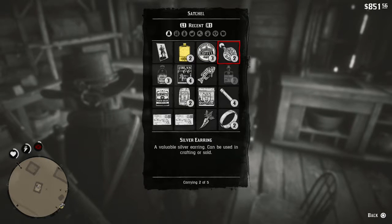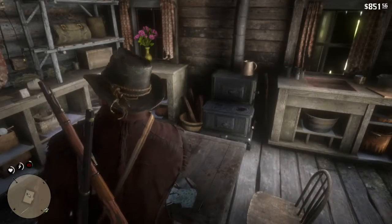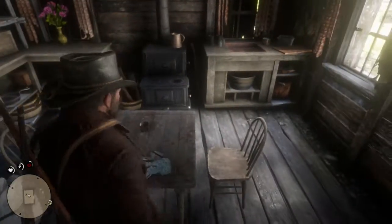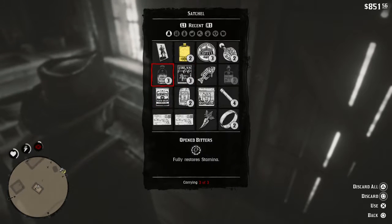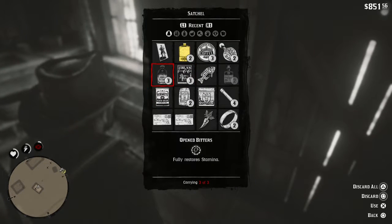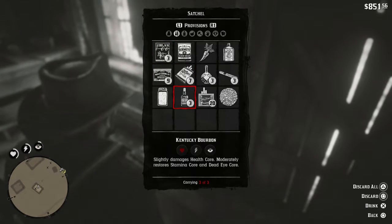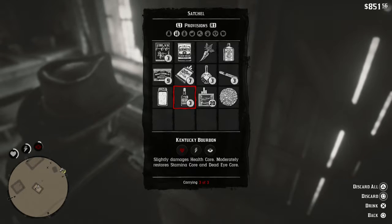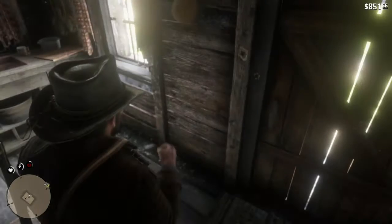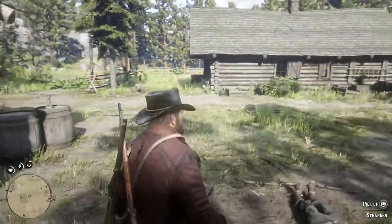We need some coffee, don't we? We need something that restores our stamina core. For that, I think we need some alcohol. Do we have any? Our stamina is already... Sully damage just moderately restores stamina core and dead-eye core. That's fine. We're a little bit more balanced out now.